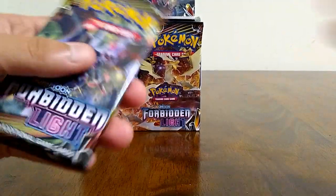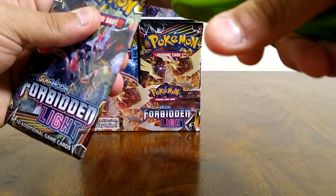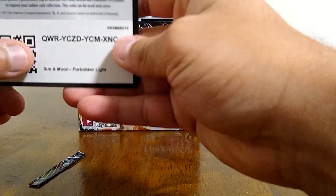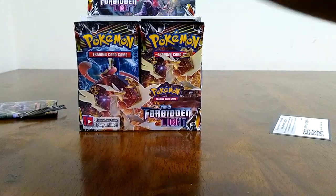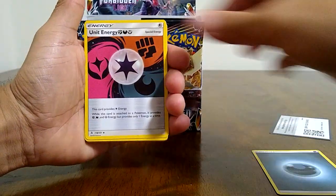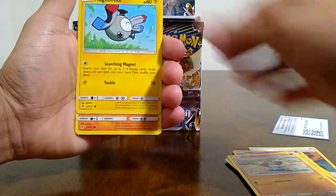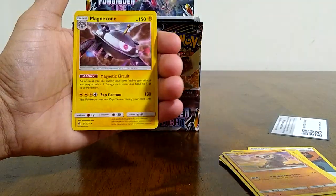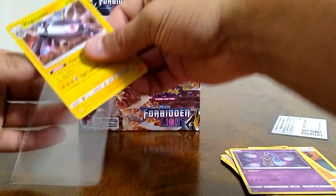I'm gonna go ahead and just start opening packs. I'm not gonna rip a pack first, I'll go ahead and open this one. These code cards — I think they'll be useful for you guys if they have the Marmalars in it, so you can see there.